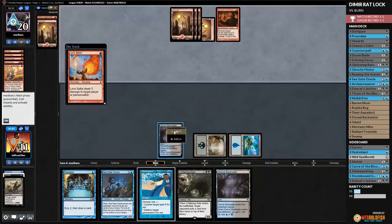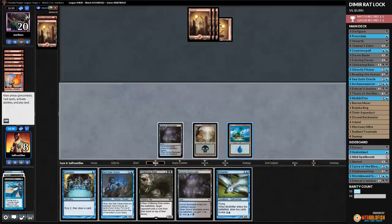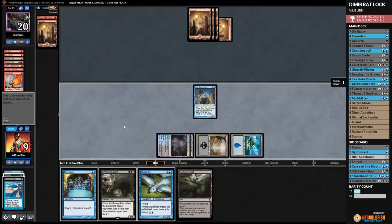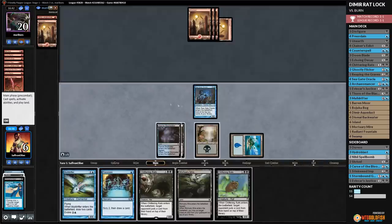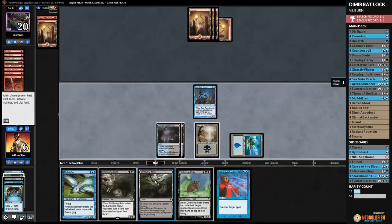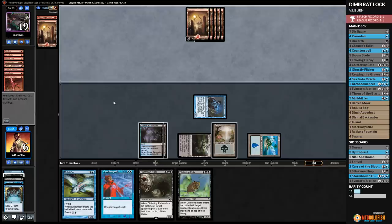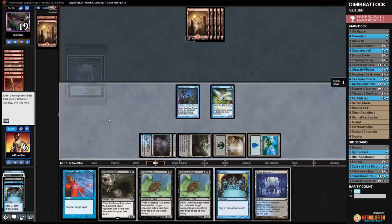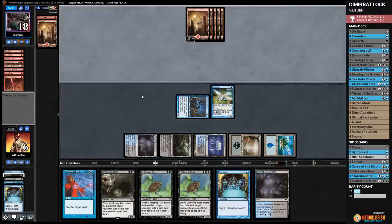Opponent draws a land and Lava Spike. We Hydroblast Curse of Pierced Heart. Down to 8 but opponent is empty-handed, which is good. We play Seagate Oracle to dig and take a land. Dismal Backwater, up to 9, pass. Opponent Chain Lightnings us down to 6. We wouldn't mind finding more counters or life gain. We Preordain, take the better card on top, play Mortuary Mire, and get in with Seagate Oracle. Opponent plays a land and passes. We draw so many Chittering Rats. We cast Muldrifter to draw a couple cards, play Aqueduct picking up Dismal Backwater. Opponent is being smart staying empty-handed, making our Chittering Rats worse.